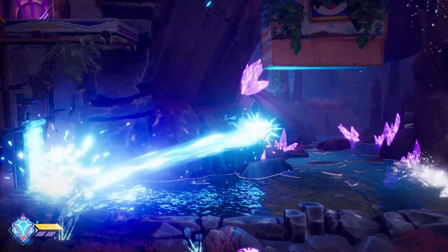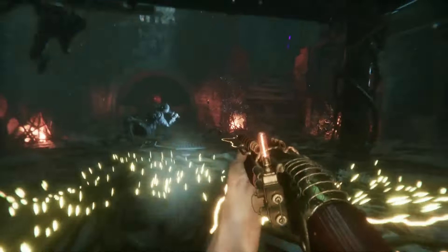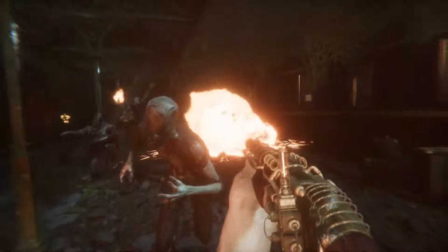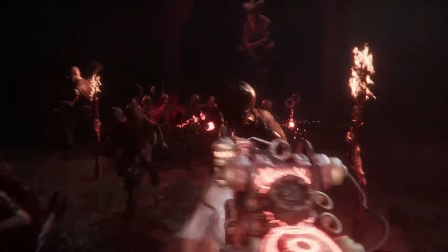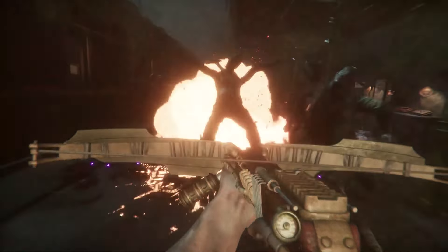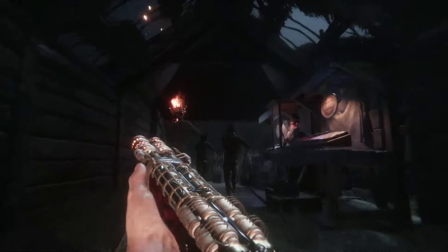Also available now is Sker Ritual — an intense round-based zombie survival FPS. Play solo or co-op, shooting your way through relentless waves of vicious enemies with high-octane objectives. Upgrade steampunk weapons, collect Celtic God powers, and survive the onslaught of the Quiet Ones. This is the full release after being in early access for a while. The base game is $20 — 20% off. They do have a Sker Ritual Founders Bundle including the game and DLC for $45.